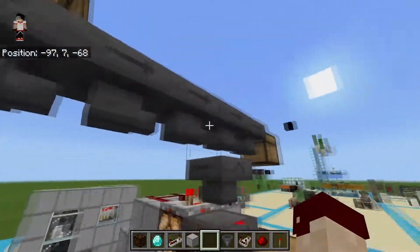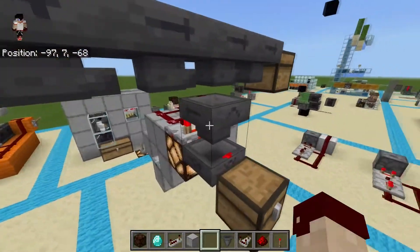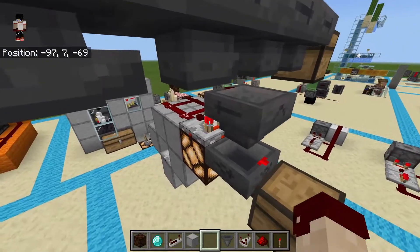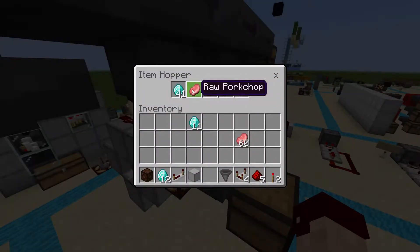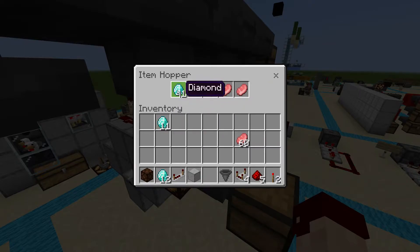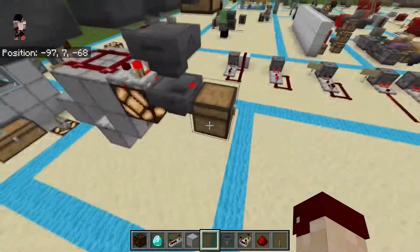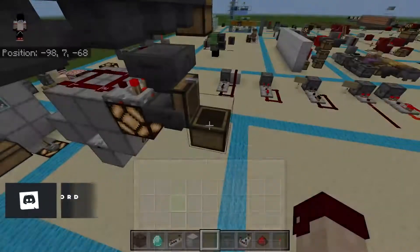Once you've decided how you're going to get your items through, you need to go into your filter hopper — that's the one pointing into your comparator — and put an item that will never go through your system in the last four slots. I've used raw pork chops, but I'm going to show you why even that is a bad idea in general. Then in the very first slot, you're going to put 41 items of whatever it is that you want this column to filter out and send into your chest.